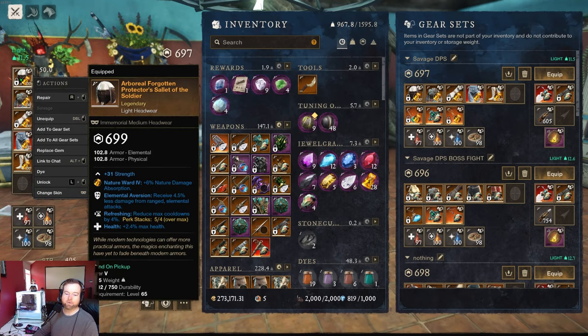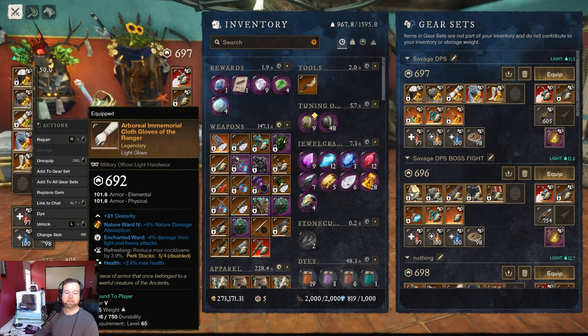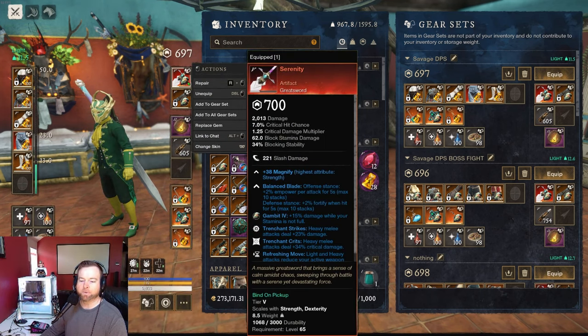Going over the gear: I have elemental aversion, refreshing, health — enchanted ward would be better for running the main dungeon part in my opinion, but this is what I have. You don't need the best gear in the world, just learn how to run it and you'll be fine. Freedom helps get out of nature. Running the greatsword, you want relentless freedom on one of your pieces, but I don't have it yet. Enchanted ward, refreshing, and health on the pants — I was waiting for health costs to come down and haven't upgraded yet.